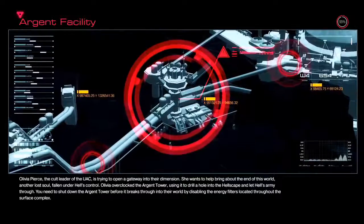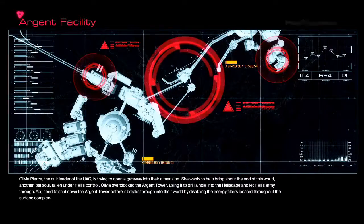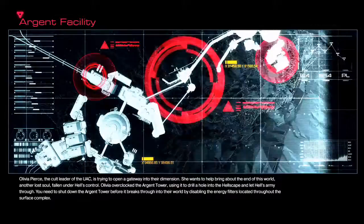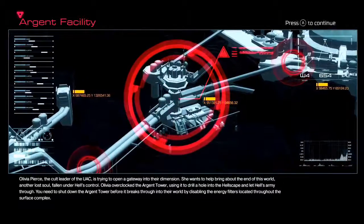Olivia overclocked the Argent Tower, using it to drill a hole into the Hellskip and let Hell's army through. You need to shut down the Argent Tower before it breaks through into their world by disabling the energy filters located throughout the surface complex. And without further ado, let's get into it.